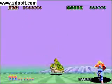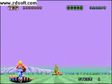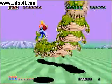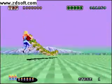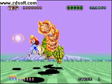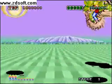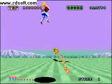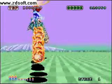This is the first boss. It's a Chinese dragon that spits fireballs. It's pretty cool. Notice how it changes colors — like all bosses in the game. The goal is to make it turn red, and then it's almost dead.